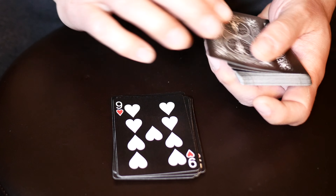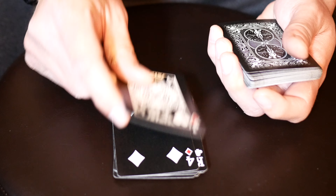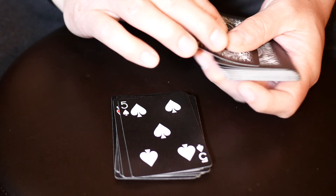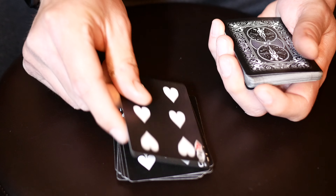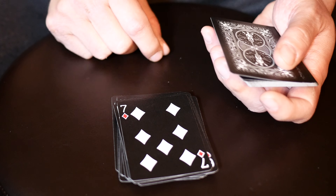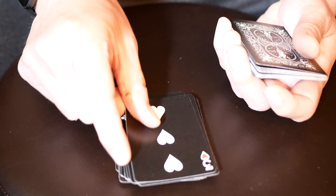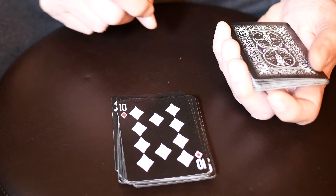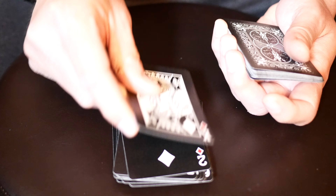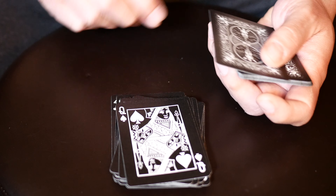Continuing the prediction stack: nine of hearts, king of clubs, four of diamonds, jack of hearts, five of spades, ten of spades, six of hearts, ten of clubs, seven of diamonds, ace of hearts, two of clubs, three of hearts, ten of diamonds, five of clubs, two of diamonds, king of diamonds, eight of clubs, three of spades.